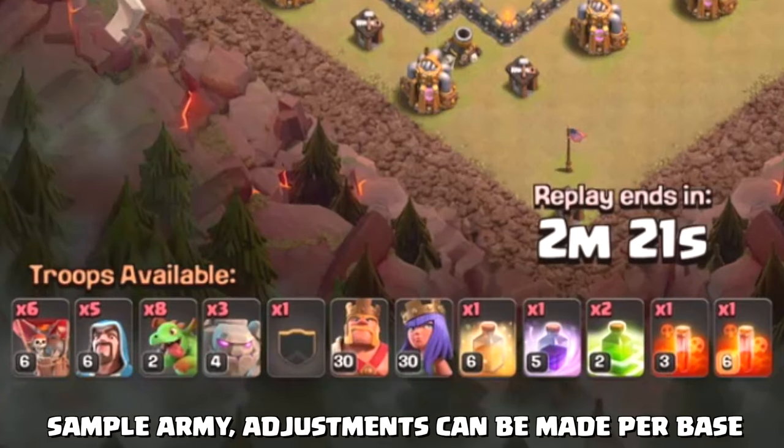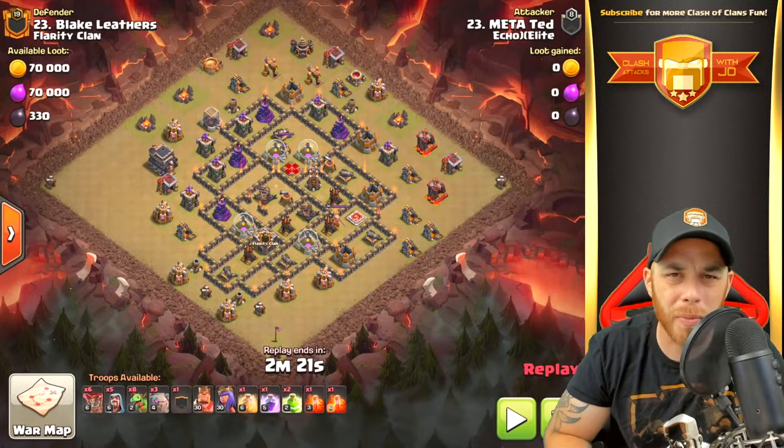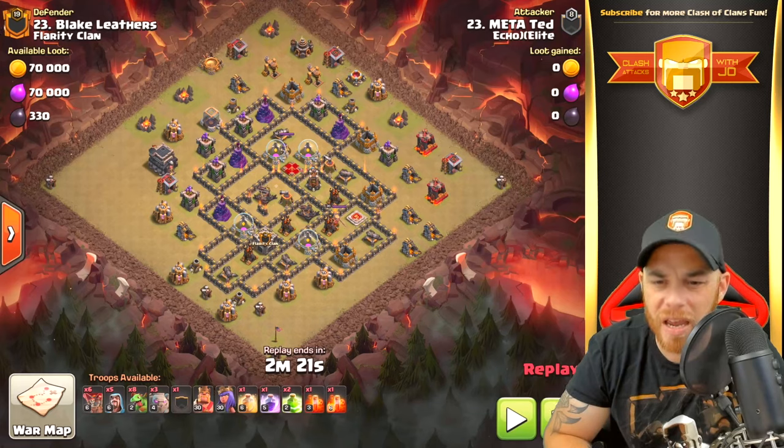On the right basis we have three golems, eight baby dragons, five wizards, six balloons, and there are bowlers in the clan castle. Notice the hero levels — we do have higher level heroes, maxed out level 30s at Town Hall 9, so they will play a significant role in this attack. You have one heal spell, one rage spell, two jump spells, and two poison spells.